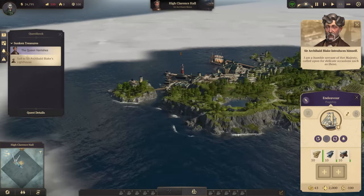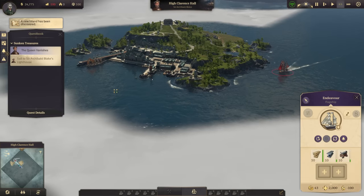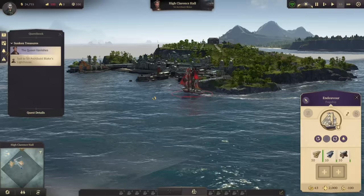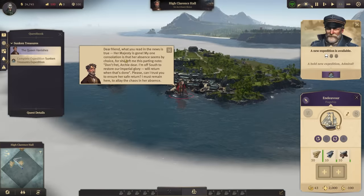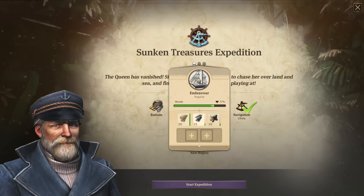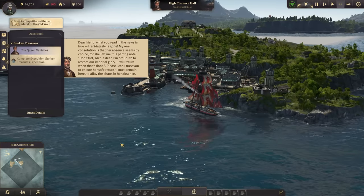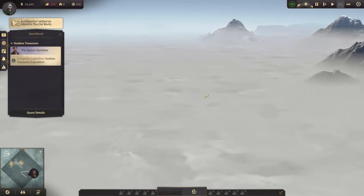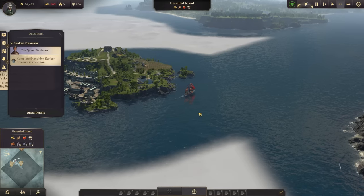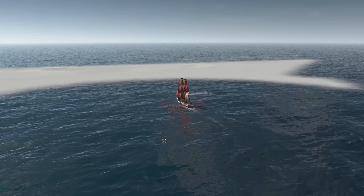After a bit of time we reach the island of Archibald Blake, who has a quest for us. We should start an expedition to find the queen. We assign our flagship to this mission with some building materials and weapons on board, and we can start right away. Meanwhile our competitors are finally settling on their islands. With just a bit of preparation, the flagship is on its way to Crown Falls.